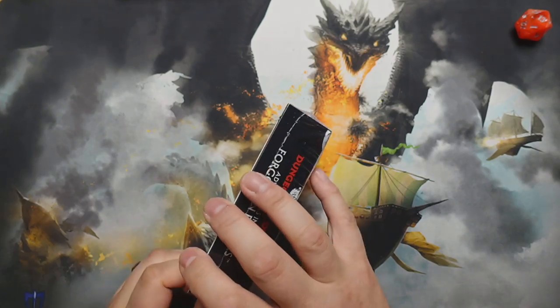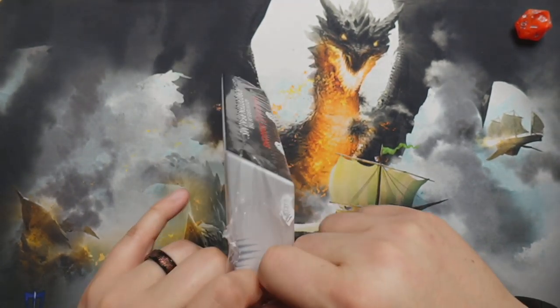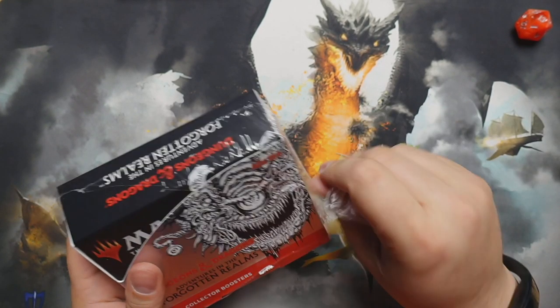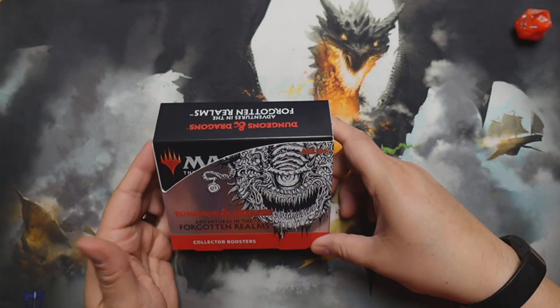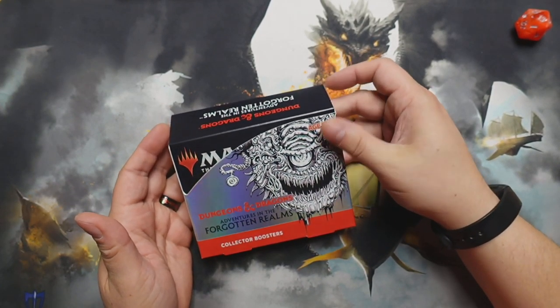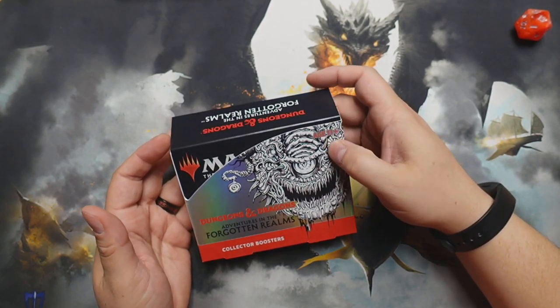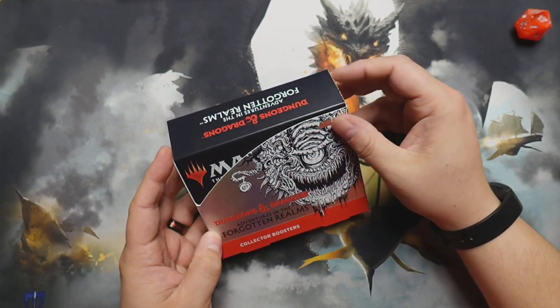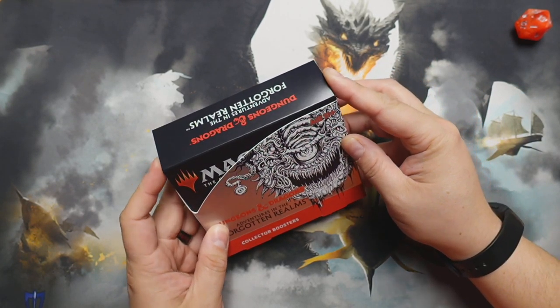Last time we did the draft booster bundle box — got some nice cards in there. We got a Deck of Many Things, and we ended up getting Xanathar himself from Xanathar's Book of Everything. Then we opened the set booster box and got a lot of nice tasty things. Among the dragons thus far — the biggest pieces coming out of the set — we got Iymrith the blue dragon, Gnawbone the green dragon, Icingdeath the white dragon, and actually got the Icingdeath token as well.